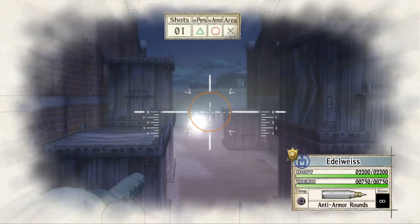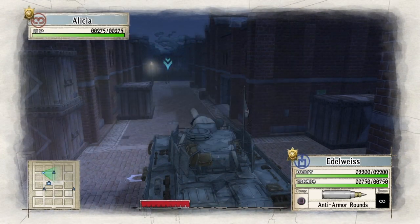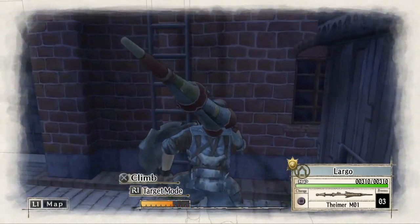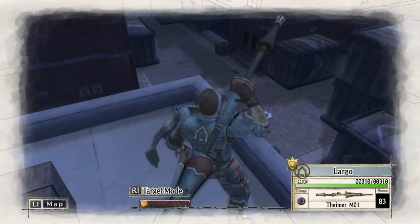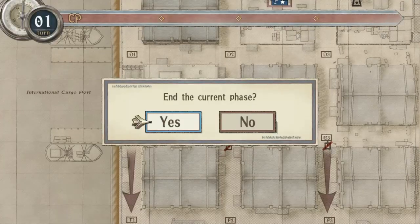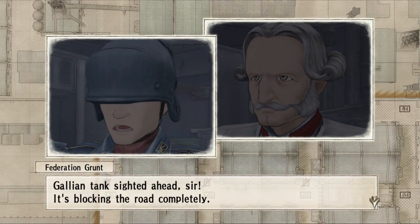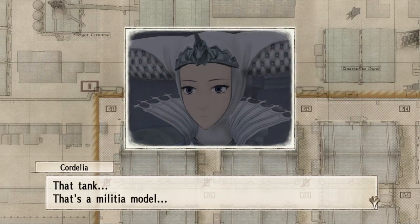We're able to pass through here. Let's try and move Largo — I don't really want to use Largo, it's just that I want his command points. Some officers give you more points. Gallian tank sighted ahead, sir — it's blocking the road completely. We'll take another route. That tank — that's a militia model.